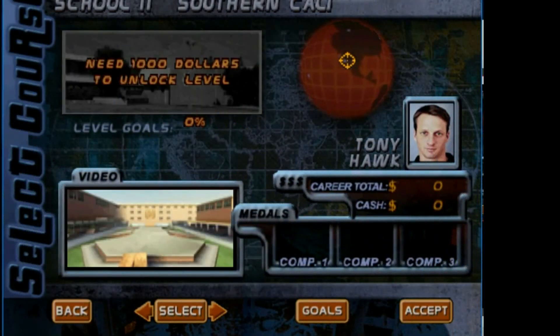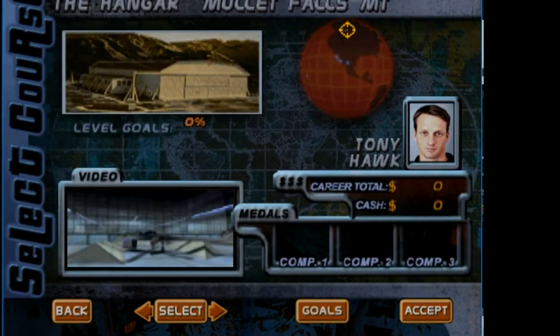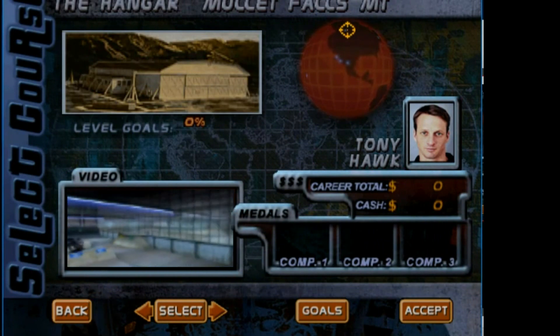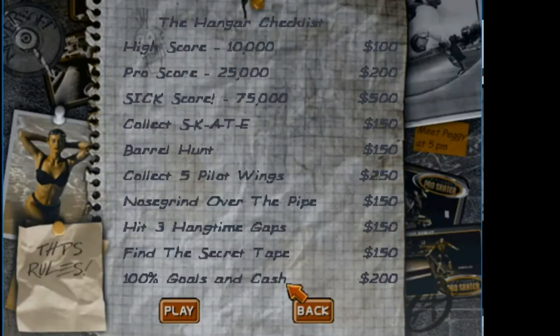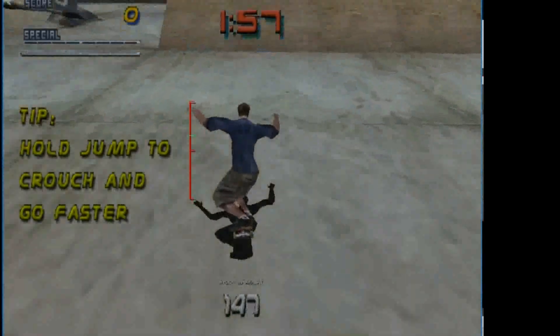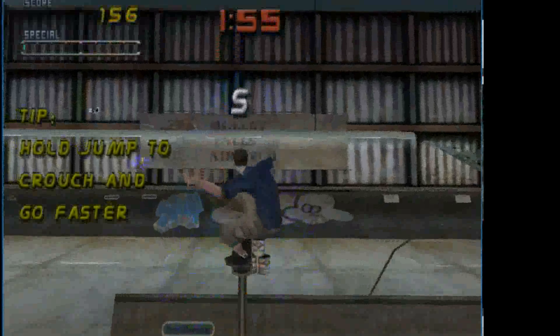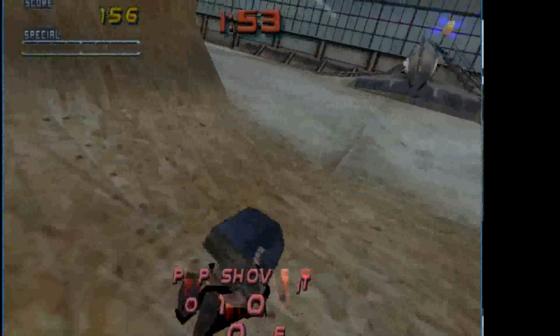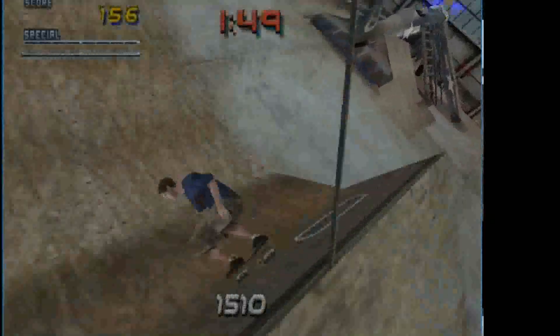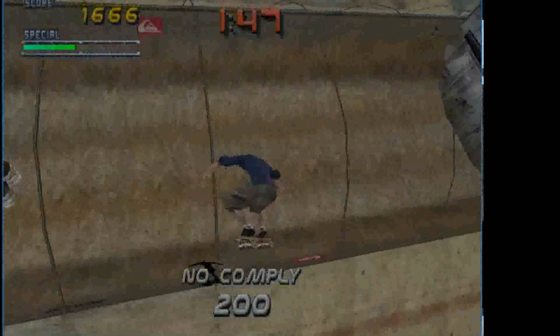Today I'm playing a bit of Pro Skater 2 and I'm just going to do the first level here, which is the Hanger. I'm using the keyboard this time instead of the controller, so it should be a lot easier to score points. However, I haven't used the keyboard in a long time, so it may take me ages to figure out. This is the PC version of Tony Hawk's as well.